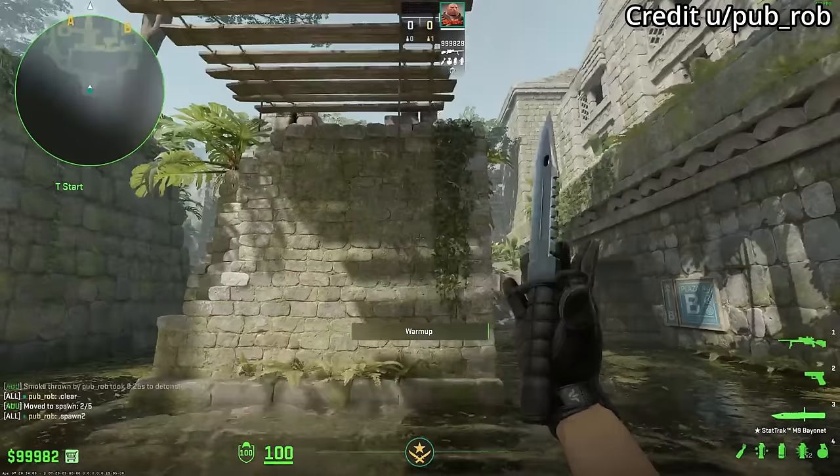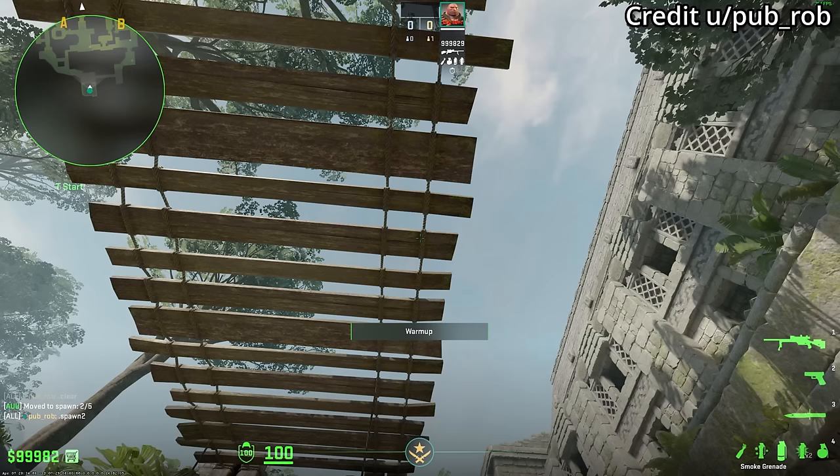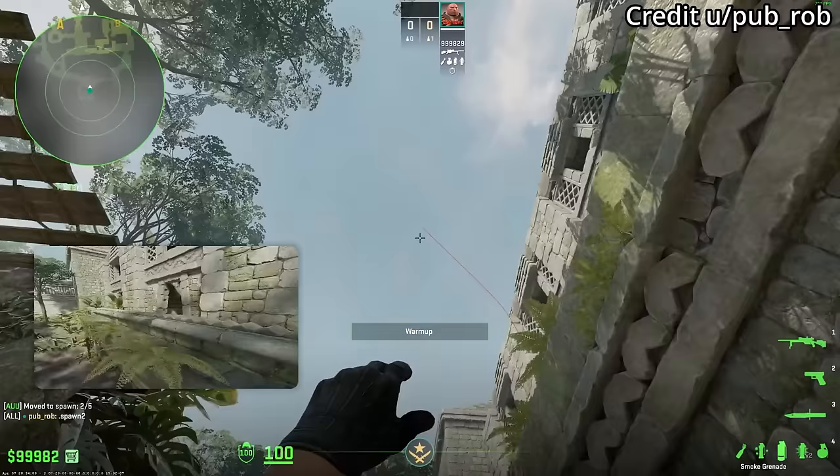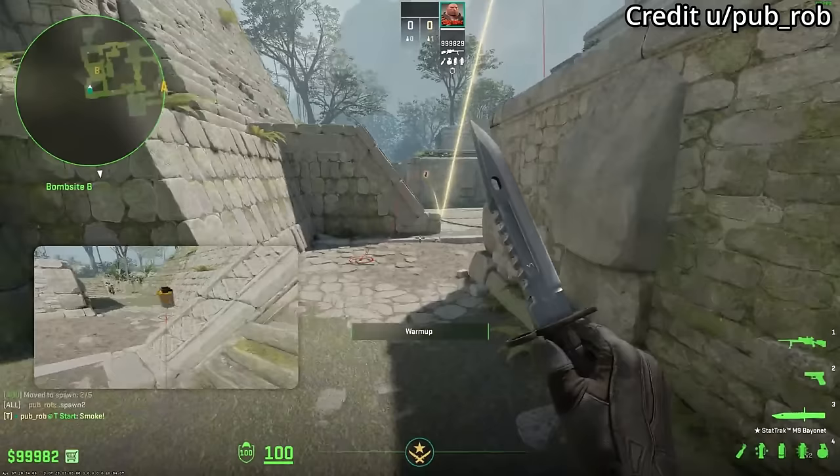Instant B long smoke from spawn 2: put your crosshair like this, hold WD at the same time, and when you get close to the wall jump throw. Be careful of teammates blocking you — give 1 to 2 seconds to run away to avoid them, or you'll mess up the smoke.